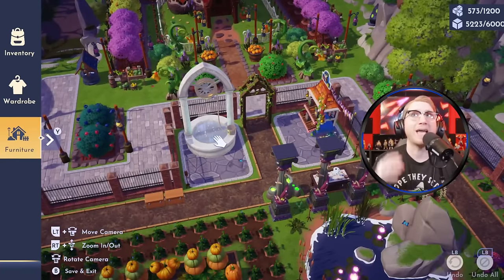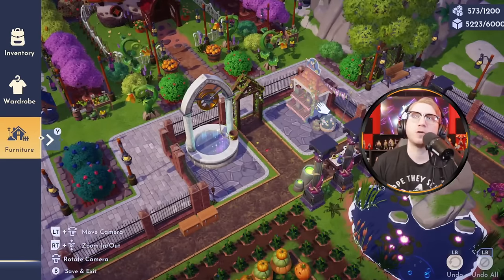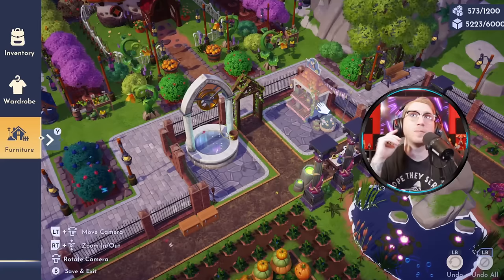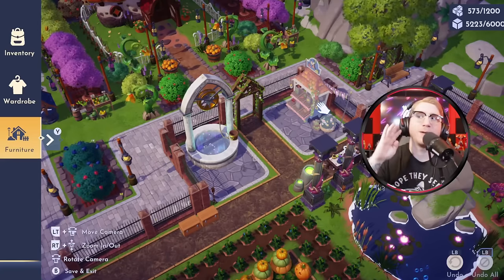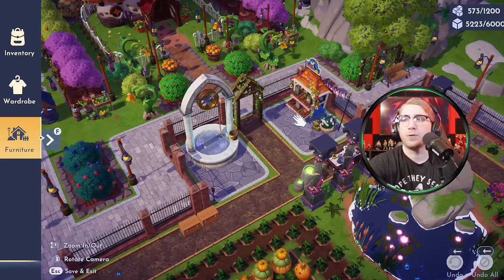This is what you're going to want in your little Dreamlight duties zone. Now this is a temporary zone — I will not be keeping this and you don't have to keep yours either. You're going to want to put a wishing well here so you can access the zone quickly. You're going to want Goofy's stall here because you're going to get duties that say sell X amount of gems, sell X amount of fish, sell X amount of vegetables, sell X amount of fruit. Having Goofy's stall means you can access those quickly.